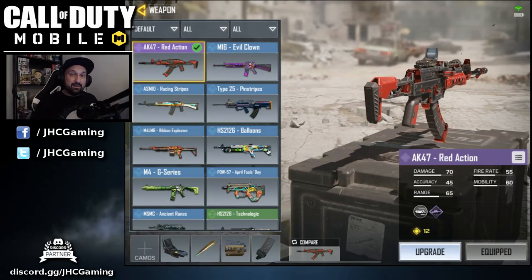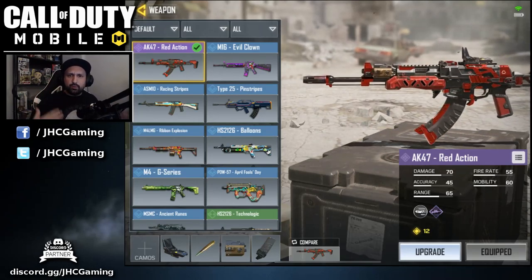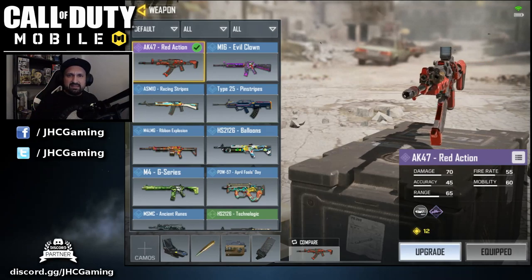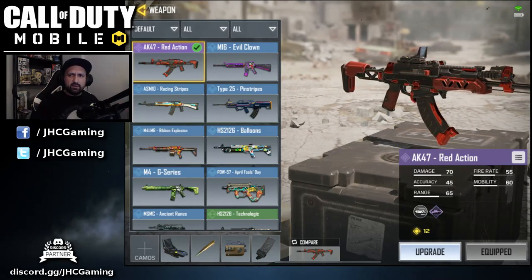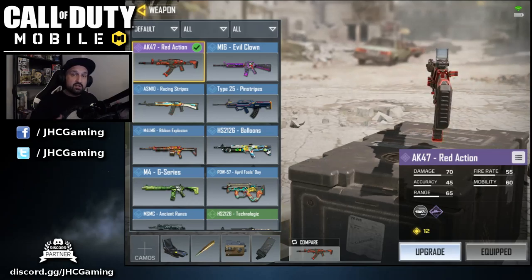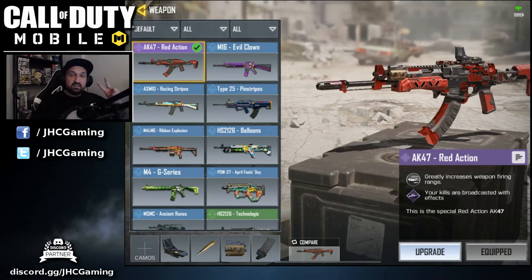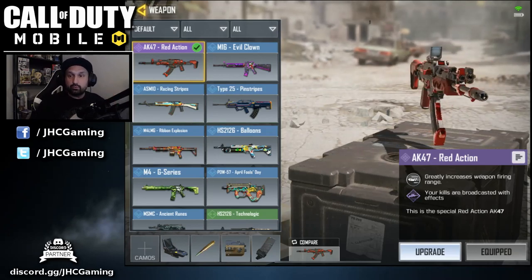Alright guys, so this is the AK-47 Red Action and it's got two perks. It's my first purple weapon. I don't know the rarity — is it epic? You guys leave me a comment below. But we're gonna compare the stats with the M4. I like to compare with the M4. This is a pretty common AR, but let's check out the perks first. It's got two perks — my first weapon with two perks.